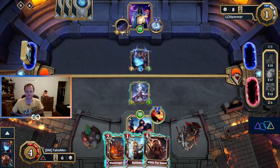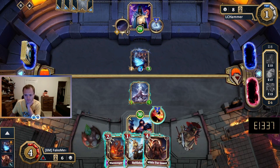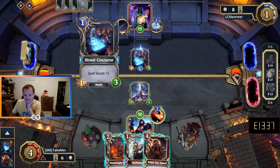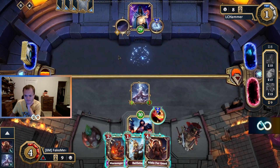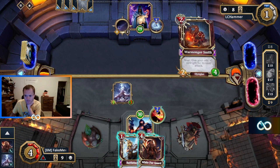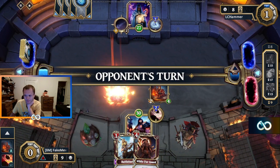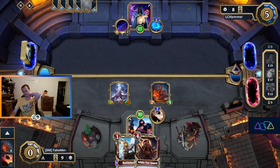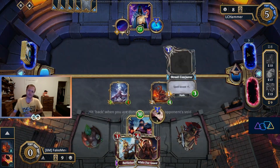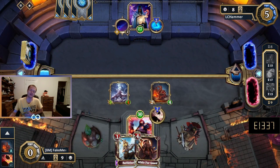Another one of those. Big decision this turn. I don't think I can let this live. So we're going to peel. Not really what I wanted to do this turn — kind of slow. They can shape blast and then peel here and they're just doing great. Maybe I should have played white fur guard and gone face and ignored. The street conjurers are one of those things that you just leave out there and they kind of just wreck you.